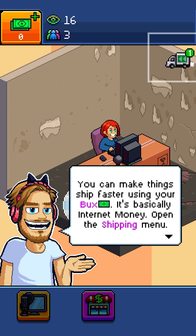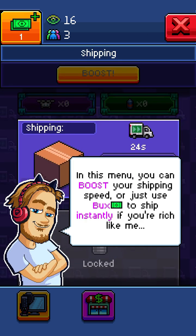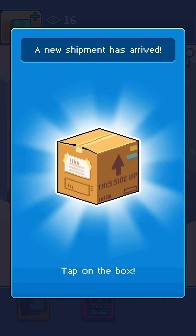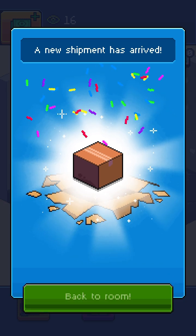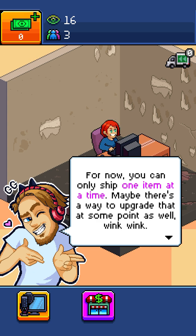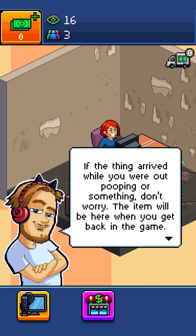Bucks are basically internet money. Open the shipping menu. In this menu, you can boost your shipping speed, or just use bucks to ship instantly — if you're rich like me. For now, you can only ship one item at a time. Maybe there's a way to upgrade that at some point as well — wink wink. I don't know why I winked. There really is a way, just use your brains. If the item arrived while you were out pooping or something, don't worry — it will be here when you get back in the game.